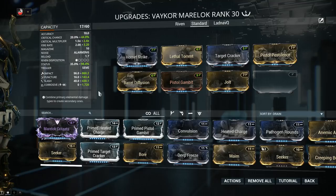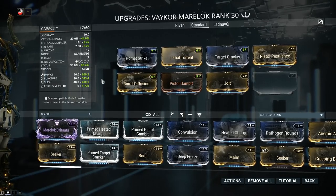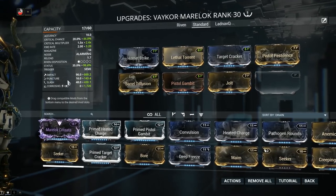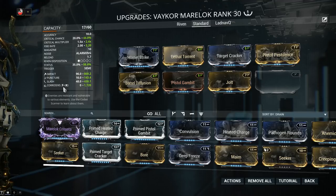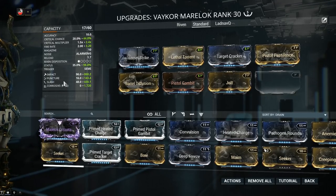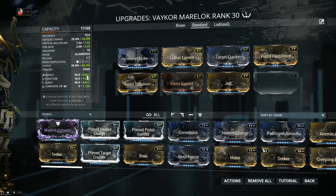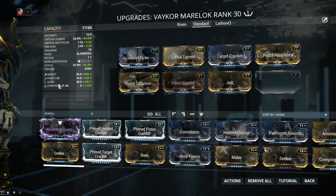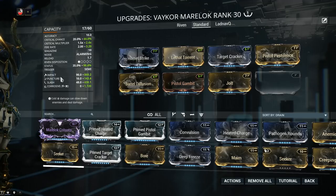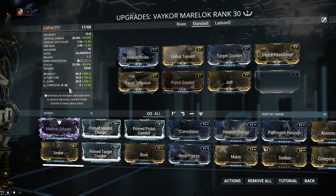Let's pause for a second and talk about how status procs work in Warframe, specifically proc priority. The value of each element will determine its order on the proc picking order. However, Impact, Puncture, and Slash have a 4 times greater chance of proccing over elemental types such as Corrosive. So when you're trying to figure out what will proc first, multiply the Impact, Puncture, and Slash values times 4. My Impact is not 860 — it's effectively 3400-something, which is higher than the Corrosive. So in this case, the proc priority is Impact, Slash, Corrosive, and finally Puncture. If you're building a weapon for status, you need to keep in mind that IPS has a much greater chance to proc than elemental types.